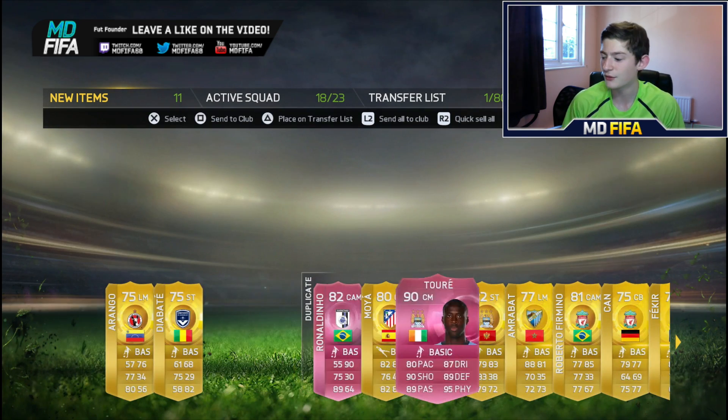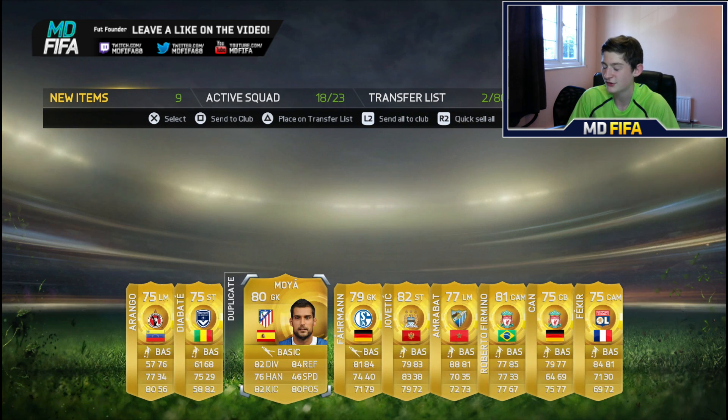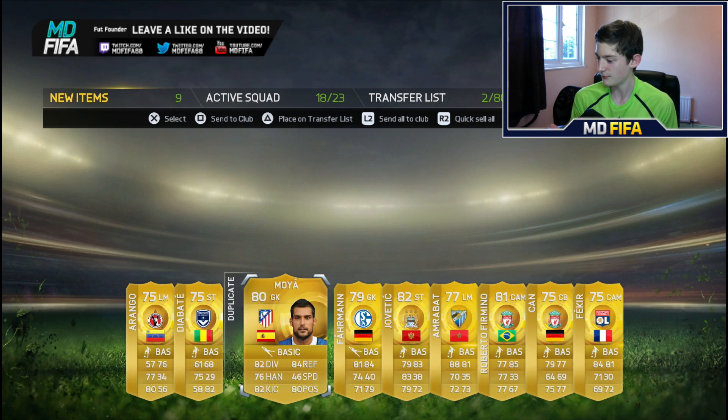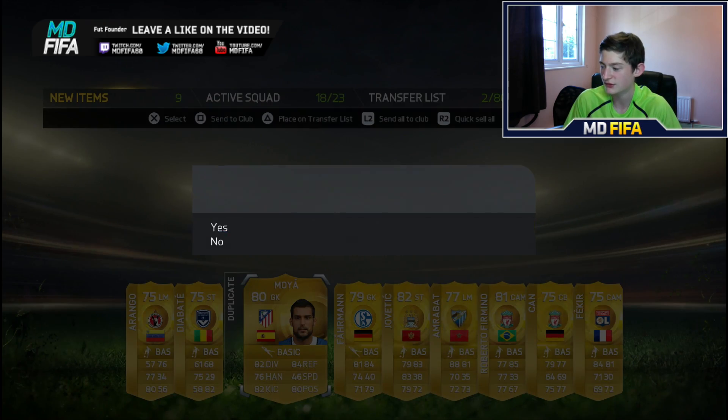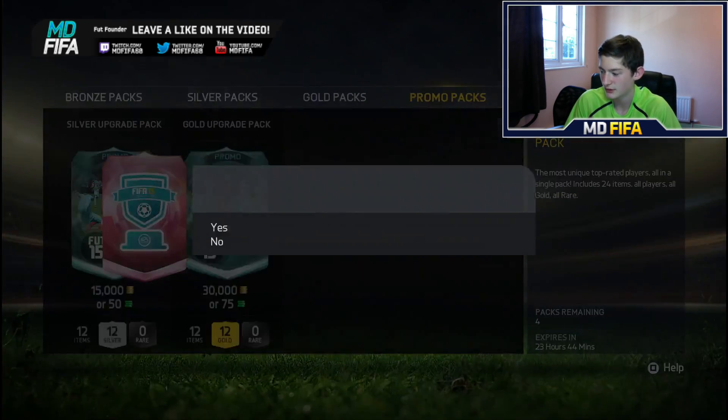Oh my god! Wow! Jesus! And we got Ronaldinho. That is just mental. I mean, the only card I really wanted was Torre, because I couldn't really be bothered with Bale — I've already got his CAM card and I don't really want a right mid — so it's just mental. Alright.